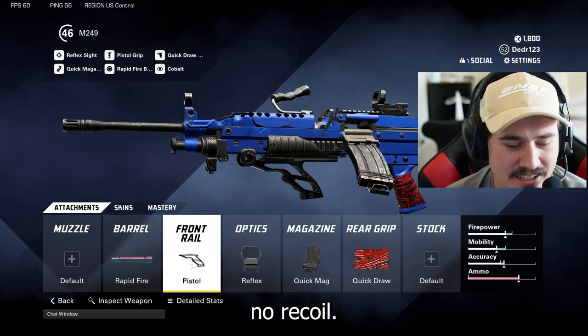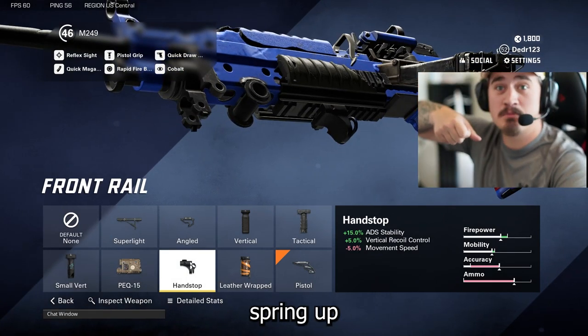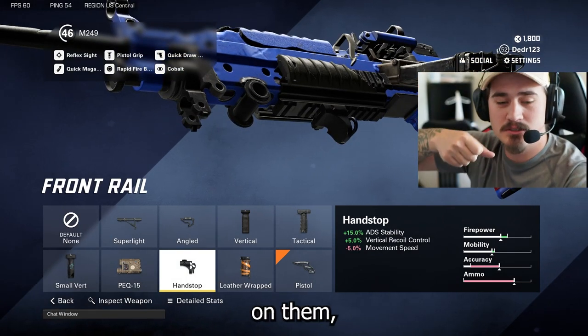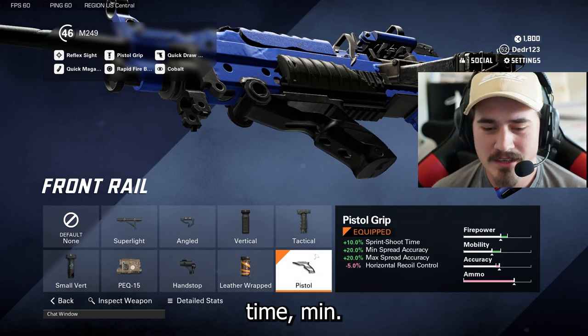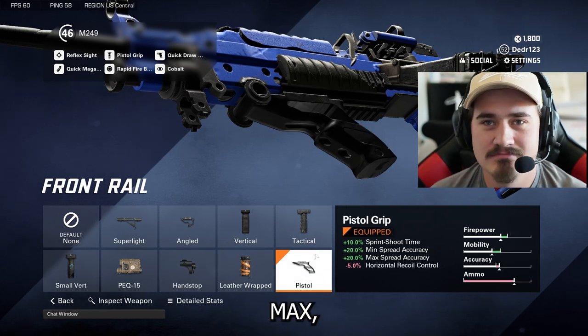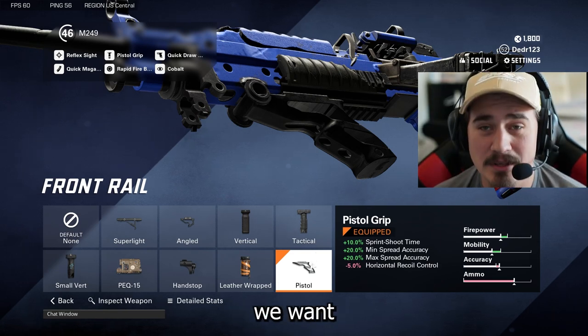Next we're going to go with the pistol grip so you can sprint up on them, jump up on them, just blast them. You get that sprint-to-shoot time min-maxed. It doesn't really do anything else for this gun but we want that sprint-to-shoot time.